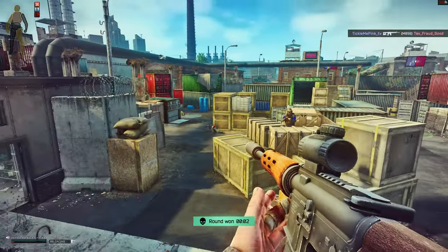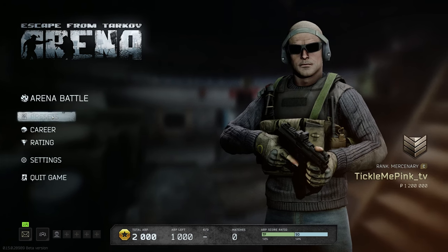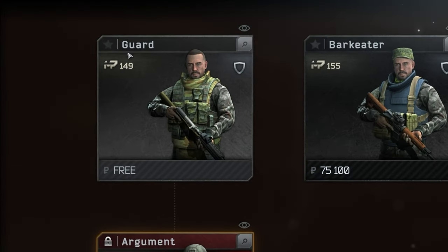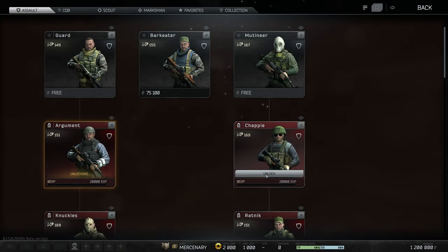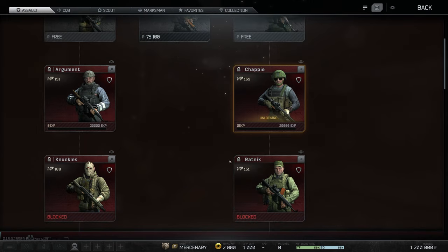Let's cut the intro short and get straight into it. The big change you're going to see when you go into arena is in your presets. Previously you had to progress your presets by playing, let's say, Guard, to go ahead and unlock Argument. Now you can actually go ahead and target and unlock Chappy while you're playing Guard, and this could go as far as playing Guard to unlock Ratnik.